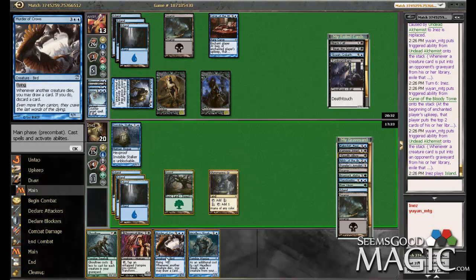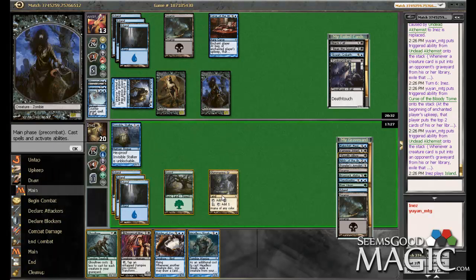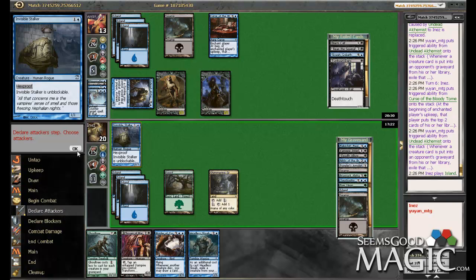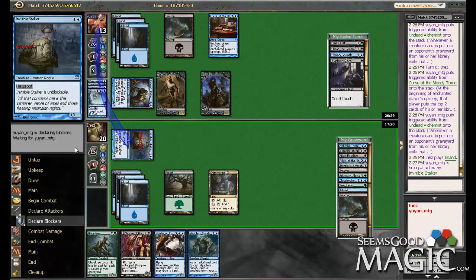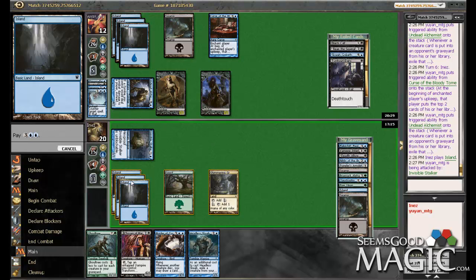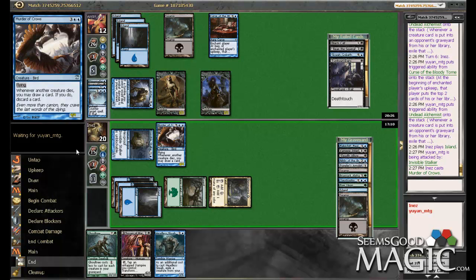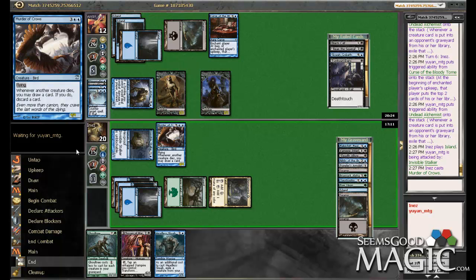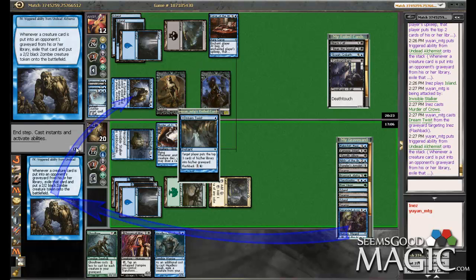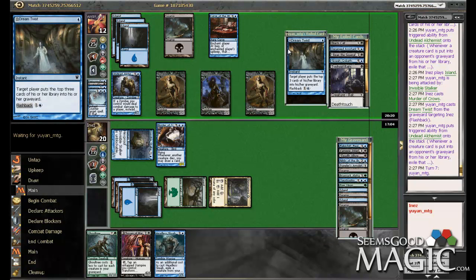Actually, Murder is probably our best chance of winning, since Ghoul Tree is just going to get stomped on the ground. I guess we do the Murder. Him resolving the Undead Alchemist was pretty much the bane of this game, because we did not have a removal spell for it. He gets another zombie. Yeah, when you're playing against a mill deck and they get Undead Alchemist online, you lose the game — that's not going to work for you, ever.